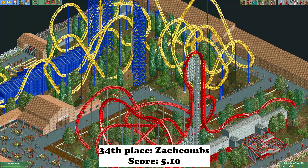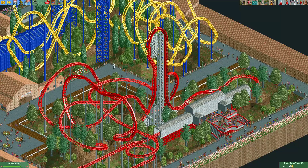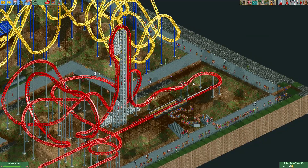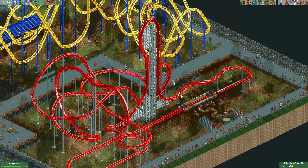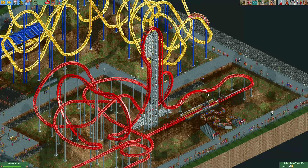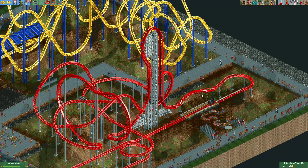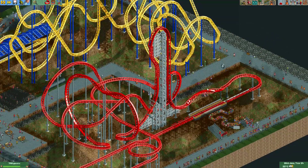Here we have the entry made by Zach Combs, also a newcomer on my Discord server. He made this Eurofighter coaster, but one thing that really annoyed most people is that it gets launched from the station at high speed and then goes through a barrel roll also at great speed. Really, when you make an inversion like this, even if it's okay stat-wise, most people who view the park will not like something like this. That's also why this park didn't get scored very high by the voters.